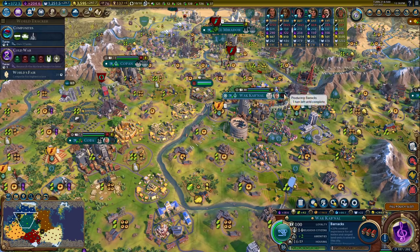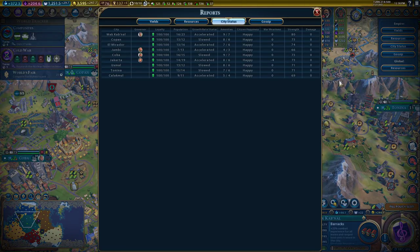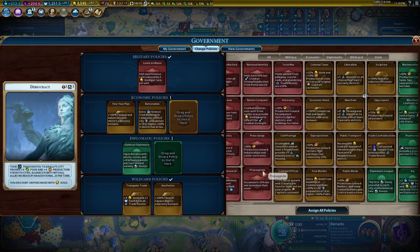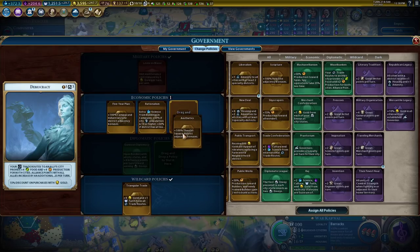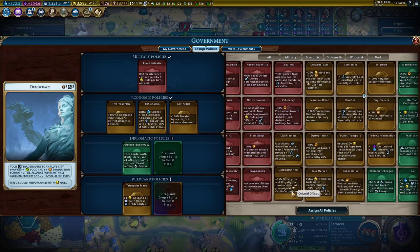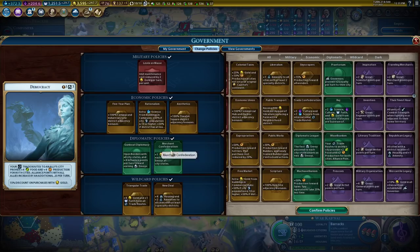Housing and amenities — this is the city I care about. They have plenty of housing. Might be worth it to run that. We'll get containment next turn so I can send out some of those. Maybe new deal's fine — I'll just run this for a turn until we can send off some more envoys.